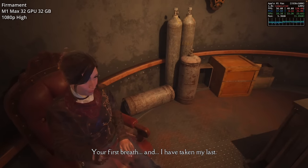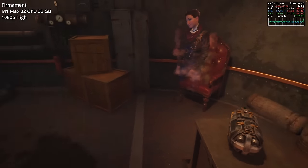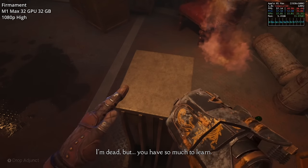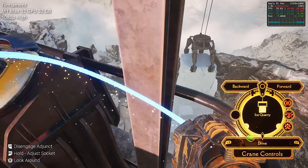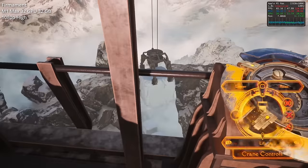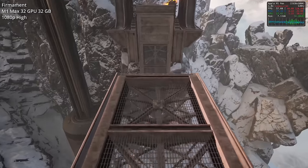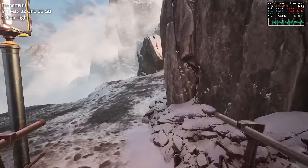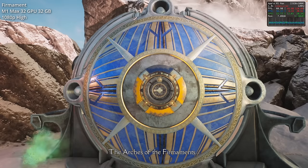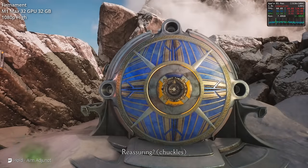Next up is Firmament, an adventure game developed by Cyan Worlds, famous for creating Myst. It's a first-person puzzle game where you wake up in a mysterious bunker with no memories and are confronted by a ghost who asks you to pick up a device called the Adjunct, which lets you interact with all the puzzles. The idea is to raise control spires in each of three realms, solving puzzles to unlock new areas. A mentor character voices dialogue in the background, directing you to new areas, with an interesting overarching storyline featuring a few twists and turns.